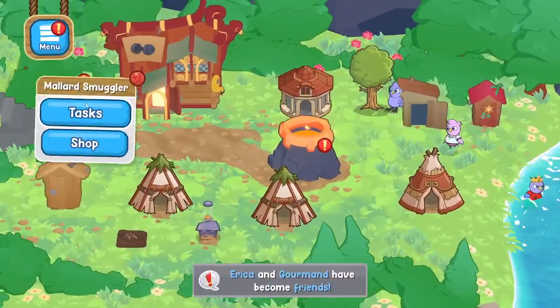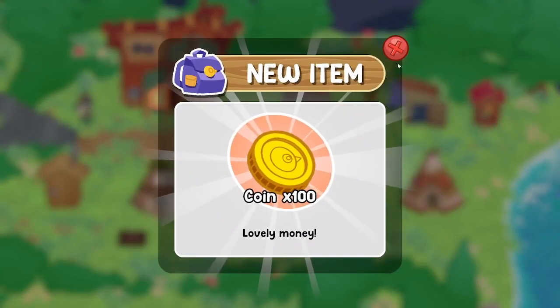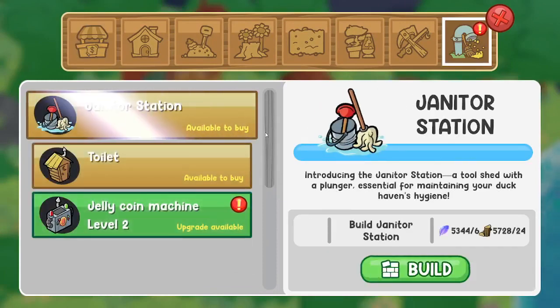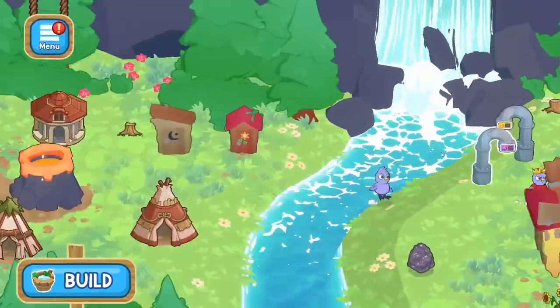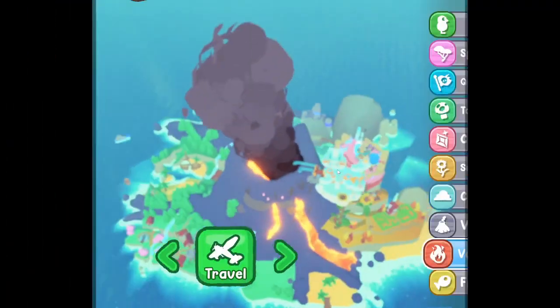We have another task done here - collect 15 trophies, did that. And those are the last two tasks. Now, what's in the well? We can upgrade the jellycoin machine - it gives us better prizes. I don't really know if we have any coins left, but let's go out and see what's up with that cave.